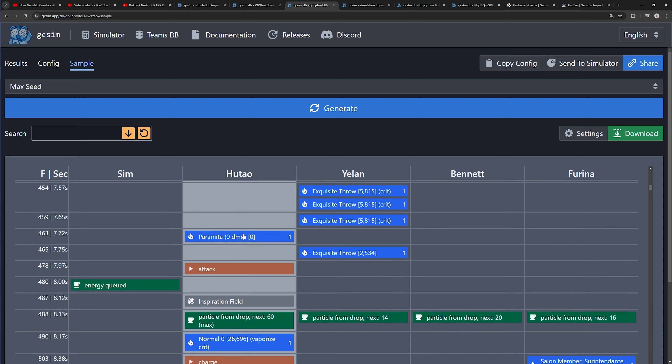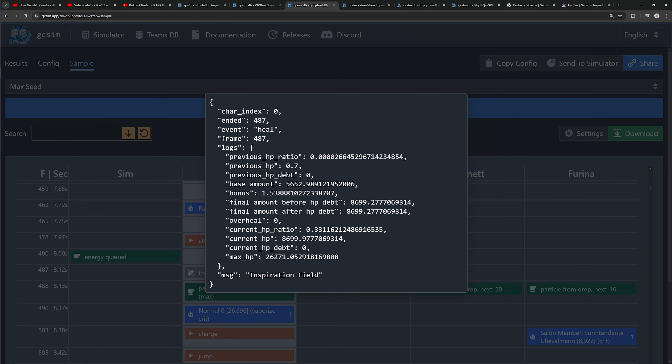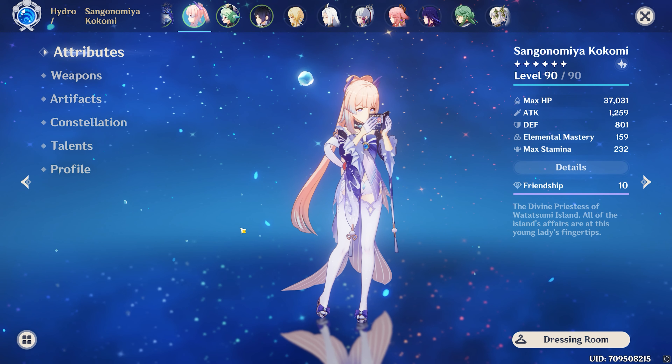You can only see healing occur when we swap to Hu Tao, use her skill to drain her HP, and the Inspiration Field takes effect. On screen it shows this is a healing event — Bennett heals for 5,600, and with the heal bonus the final amount is approximately 8,600 to 8,700. That is what Bennett heals per second — if he heals at all.